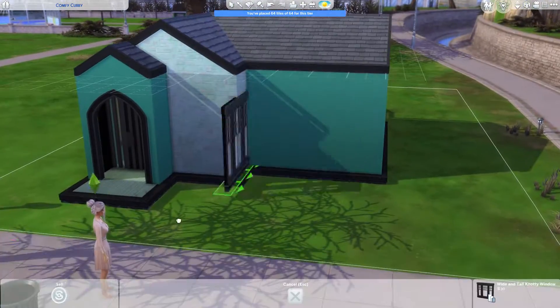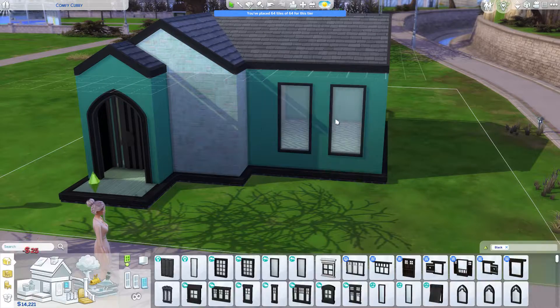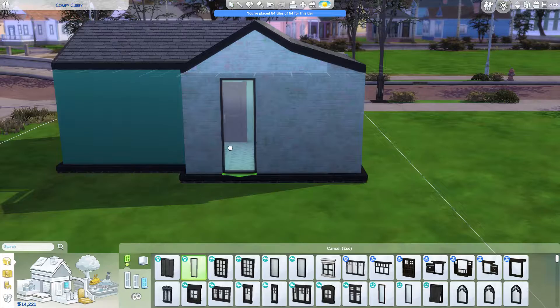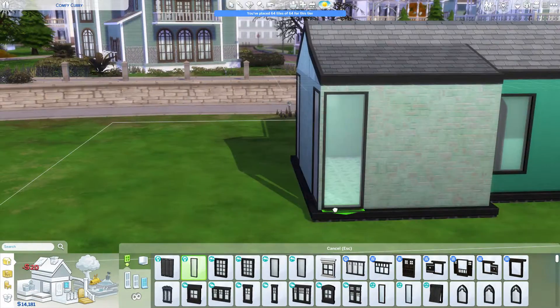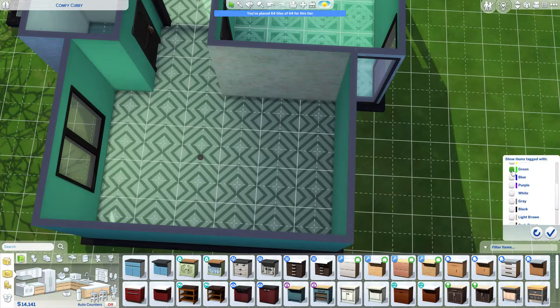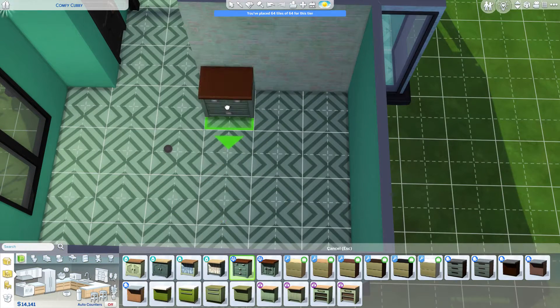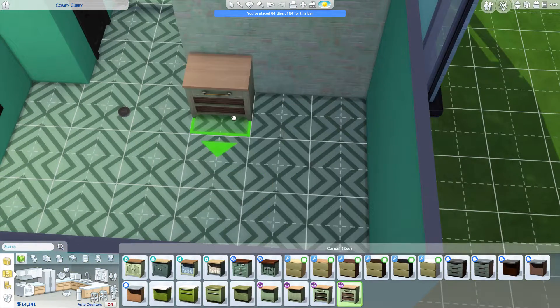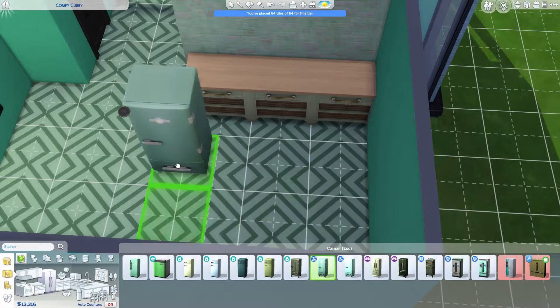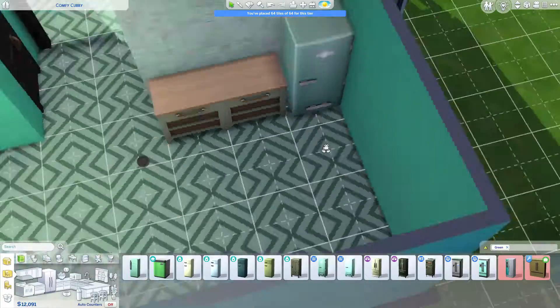We are finally going and finding the Snowy Escape windows, and I absolutely love these. They're cheap — only about 25 simoleons. They're wonderful and not quite as tall as the ones from Island Living, which I enjoy because it gives you space to put things underneath the windows without it feeling like you're just going to cover up all the light anyway.